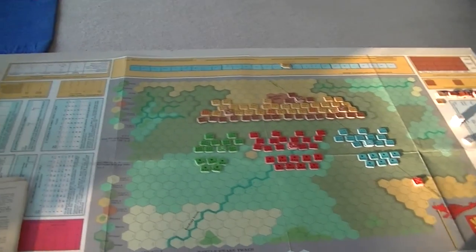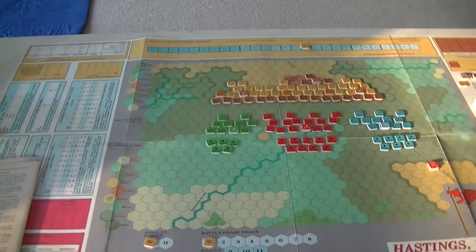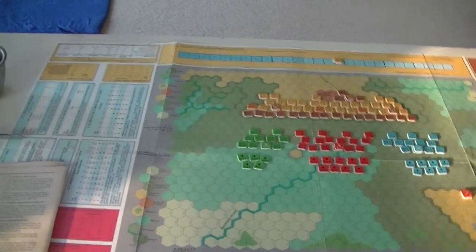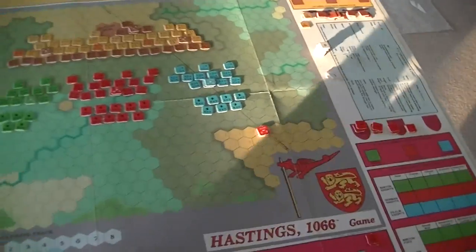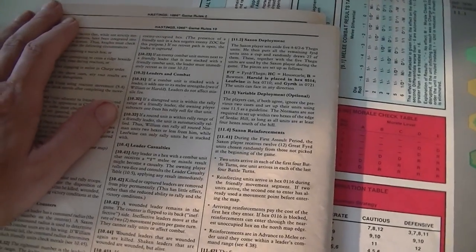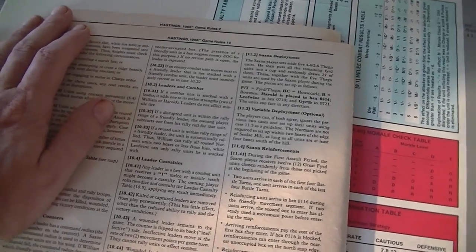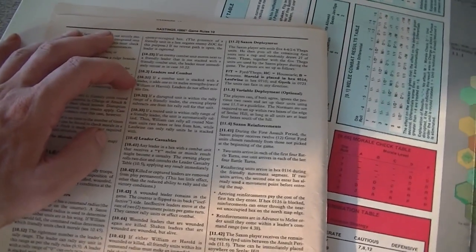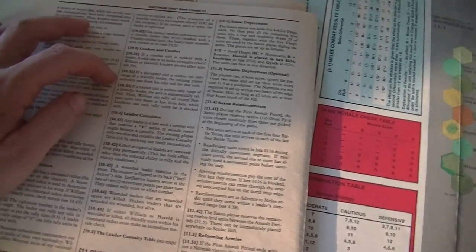You would think that by now — this is after the Great Battles of the American Civil War second incarnation where they started printing movement costs on the map — they would put movement point costs on the map somewhere. Leaders: if a combat unit is stacked with a leader it adds one to its melee strength, two if it's William or Harold. They don't affect missiles.